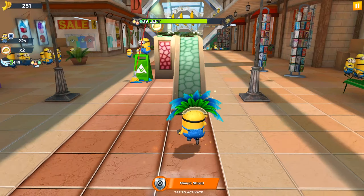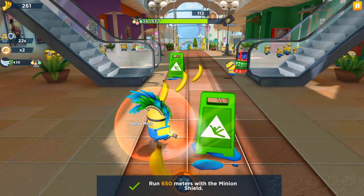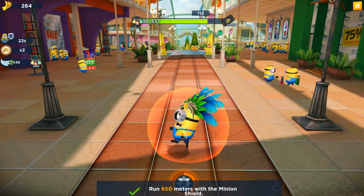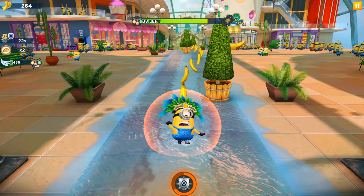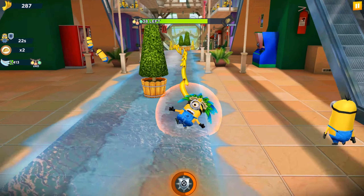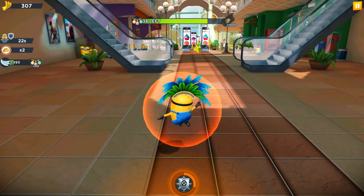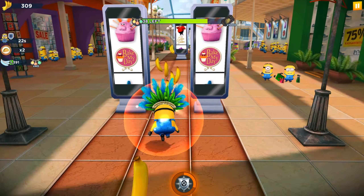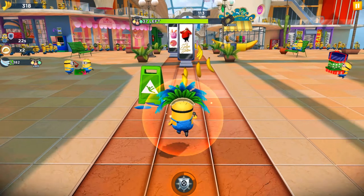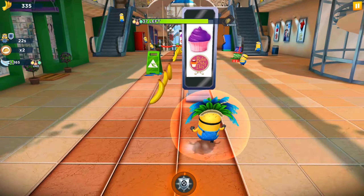I'm going to activate the shield ability now. We completed the side task — run 650 meters with a minion shield — with only 38 bulbs left. That's a nice result. As a reward we can get an additional 1000 market tickets, which we can use to buy Grenadier minion cards, Viking minion cards, and other characters to play with in the future.